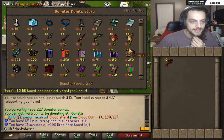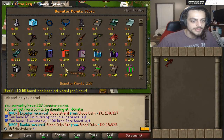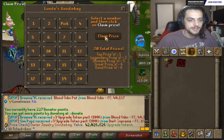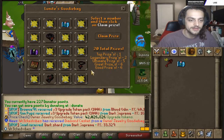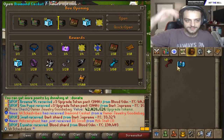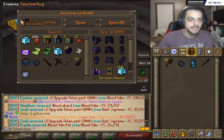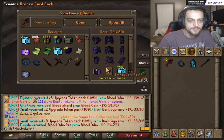We have 227 donator store points — I could literally buy almost anything in this shop. The zenith casket is a little too much, owner attachment a bit too much, but do I buy case keys or an owner goodie bag? Chat decided — we are opening an owner goodie bag priced at 50 mil. It's three... diamond casket. Four, eight, and twelve wouldn't have gotten me anything either. Big F — wasted that. We tossed the diamond as well — a freaking collector! We just got ripped of so much money.